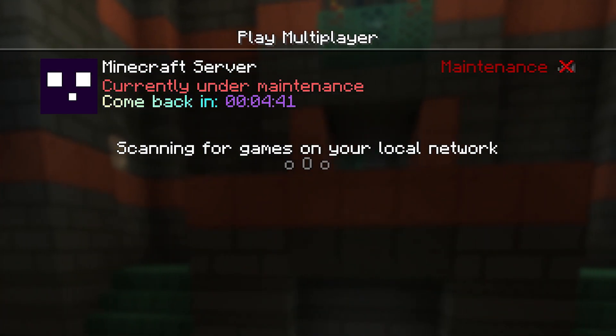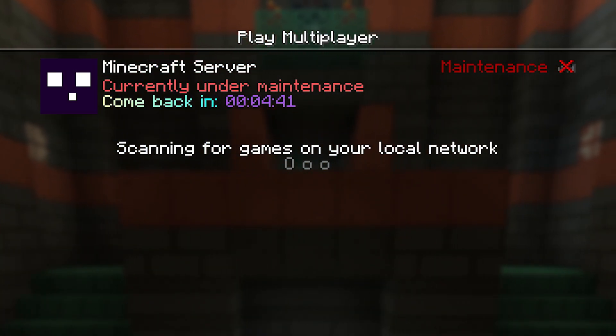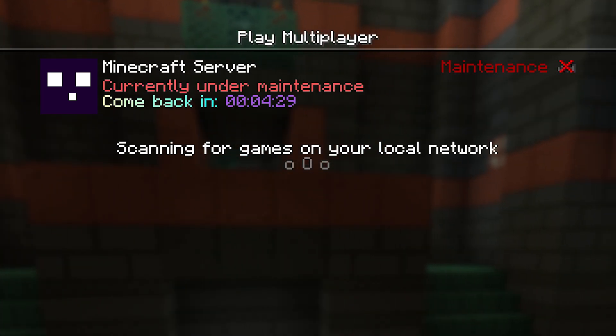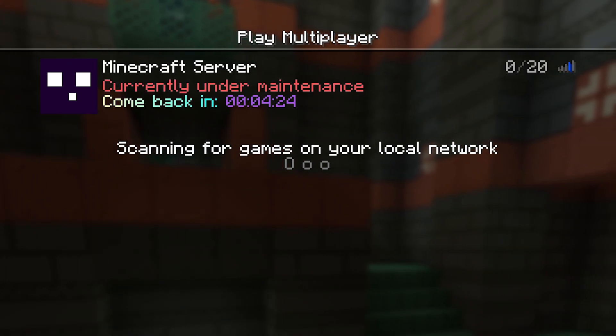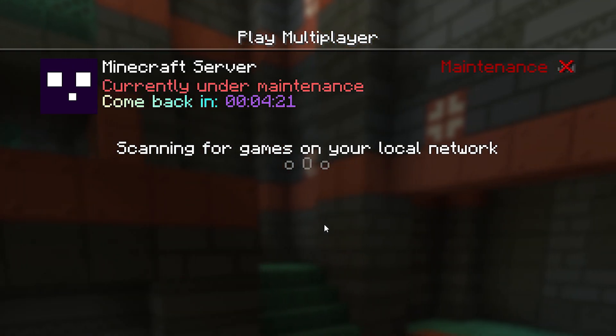This is what it looks like when you have a timer: 'Currently under maintenance, come back in 4 minutes and 41 seconds.' Every single time we reload, the count will go down, and eventually when the count hits zero, maintenance automatically deactivates and people will be able to join your server again.